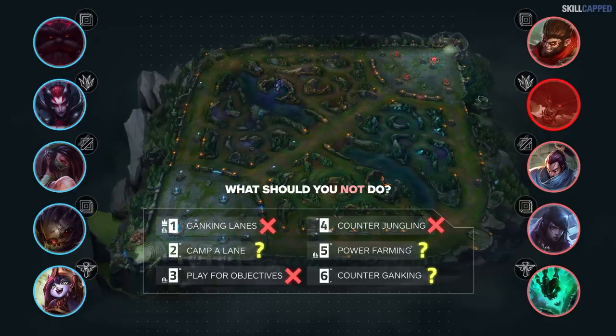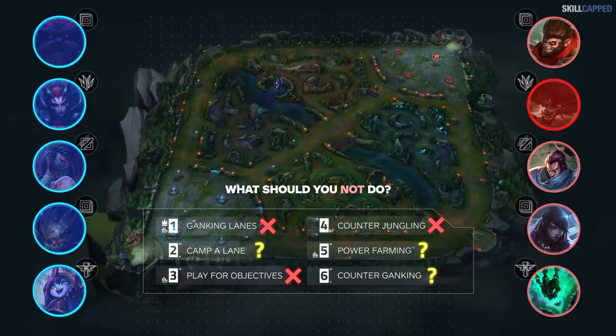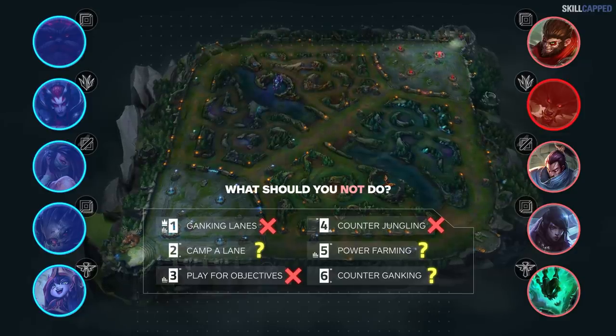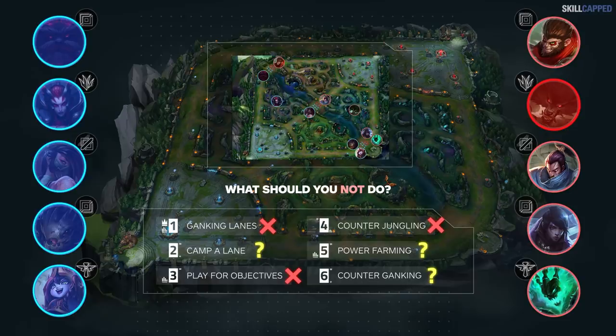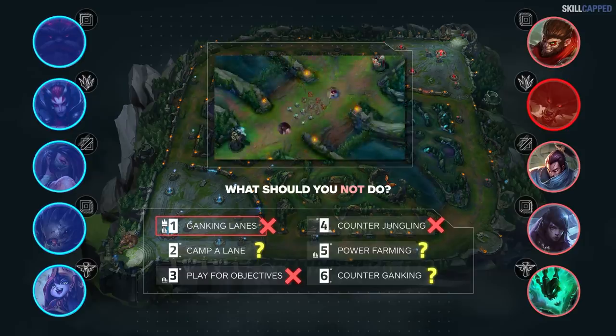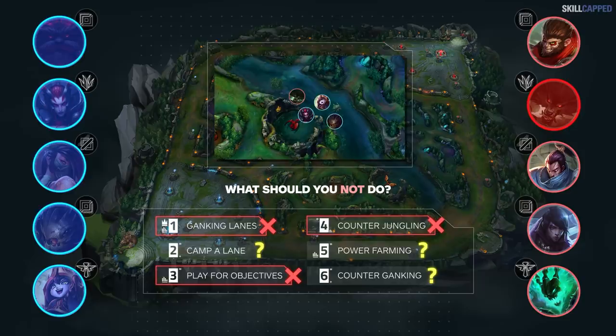If you crossed off ganking lanes, counter jungling, and objectives, you'd be correct. The enemy team composition is almost entirely magic damage. The easiest way to beat crippled one-damage-type compositions is to just never take any risks. There's no responsibility for Warwick to get a lead this game. If he gets to 15 or 20 minutes and gets his jungle item plus a Specter's Cowl, he'll be reaching unkillable status and auto-winning the game. Therefore, any option with inherent risk is flawed. He'll be winning the game at the 25-minute mark if things go according to plan.